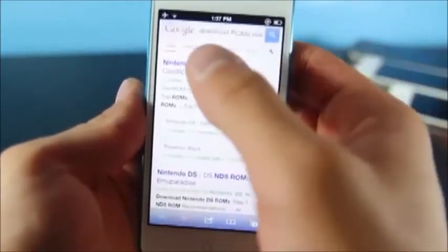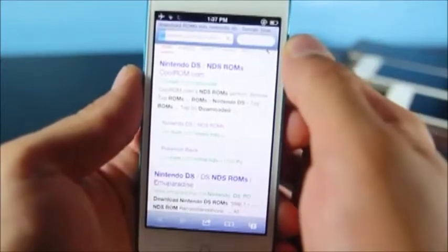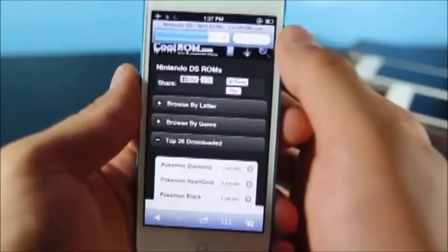Open it up and click on the plus icon right there. It will take you to the Cool ROM website where you can download ROMs, which you should own in physical format to make this legal.